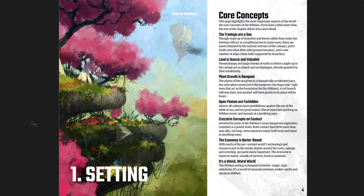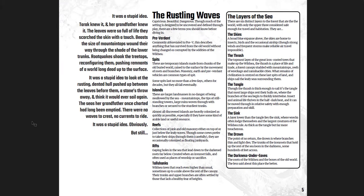Here are the core concepts of the setting: treetops are a sea, land is scarce, invaluable plant growth is rampant, open flames are forbidden, crecerin corrupts on contact - a potent toxin, the economy is barter-based, and it's a weird world. There's the layers of the sea - because this is a sea, you can go down. The skies above, the thrash which is the topmost layer of the great iron-rooted trees, the tangle, the sink, the drown where branches are thin and light dies, the trunks of the iron roots looming in darkness some hundreds of feet across - and the darkness under eaves: the roots of the wild sea and the bones of the old world. 'Less said about this place the better.' You just read through that description of the layers and you're drawn in.